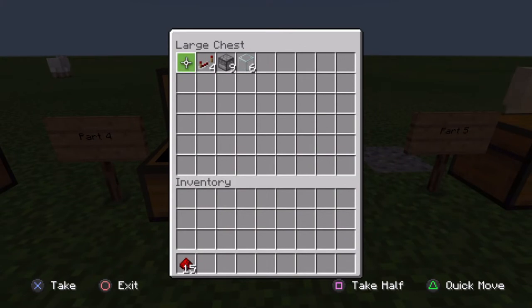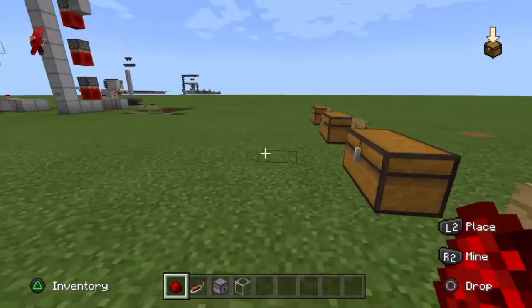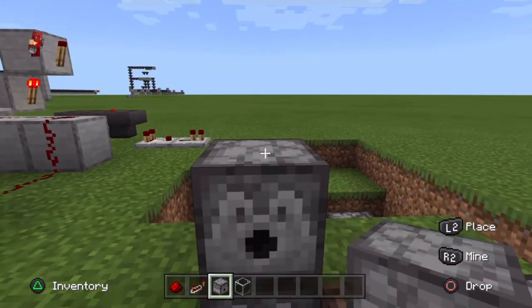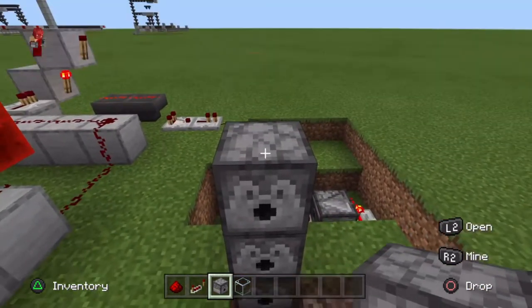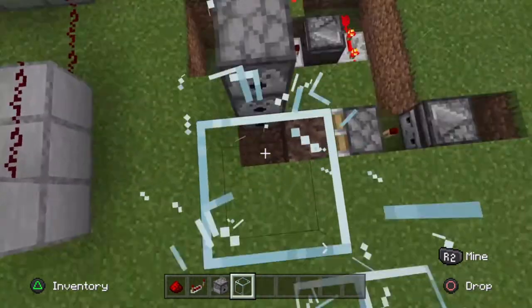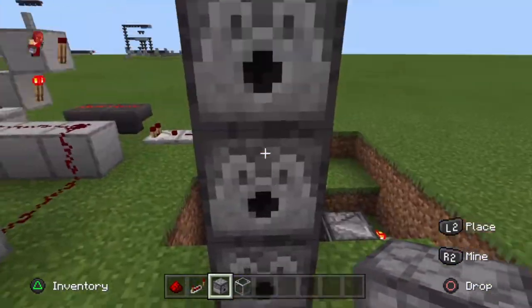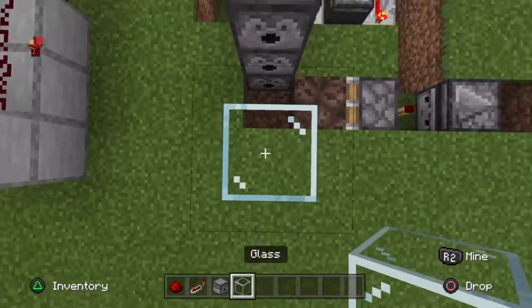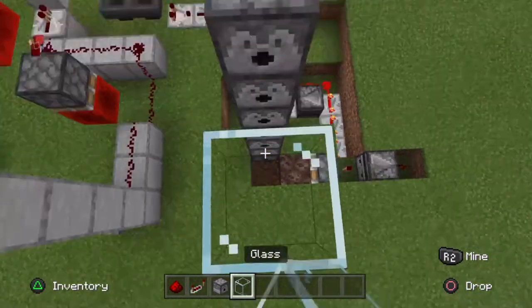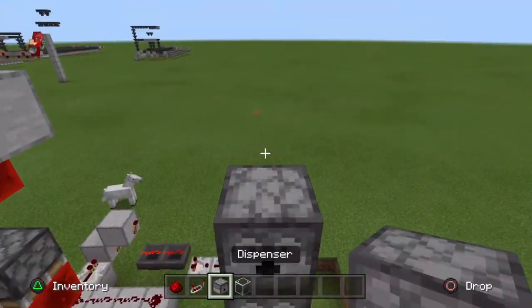For step 4 you need 15 redstone, four repeaters, your dispensers, and some glass. What you're going to start out by doing is putting all of your dispensers down to the height you want to go. Make sure you have temporary blocks to help you build these up. So: 1, 2, 3, 4, 5, 6, 7, 8, 9.